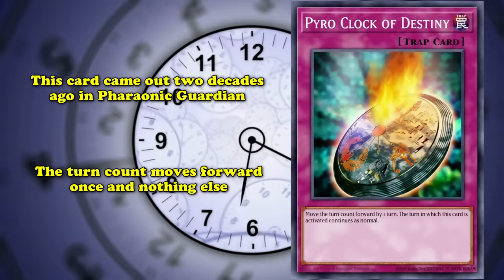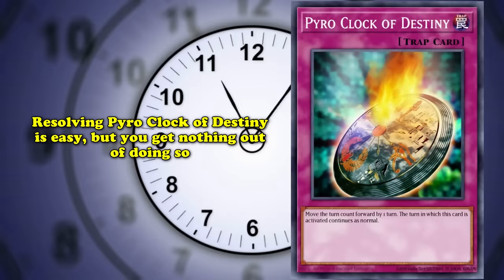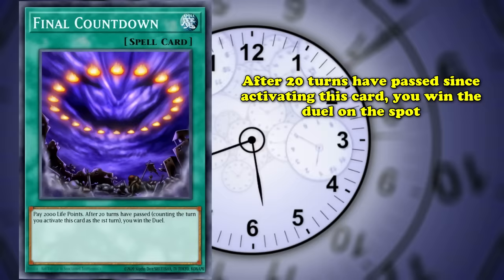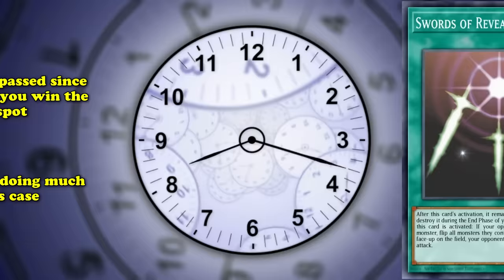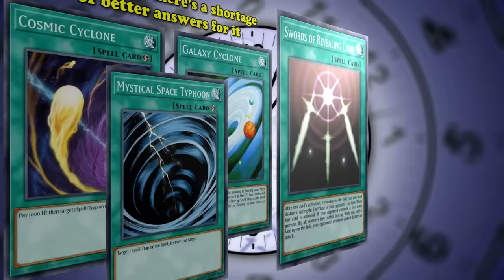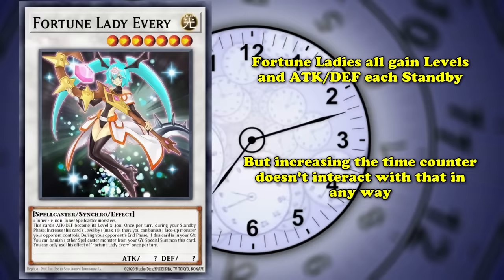Terraforma Gravity might be almost impossible to activate, but if you manage to get it flipped, something happens. Pyro Clock is the opposite — no special activation conditions, except nothing's going to happen if you do. It's the minniest one of minus ones. Are there situations where you might desire to increase the turn count with no other change? Sure, you might be working towards a Final Countdown victory — a card that will score you the game automatically 20 turns after you play it. It can skip through a third of your total wait time against an opponent who's hiding behind Swords of Revealing Light, but wouldn't you rather have a Mystical Space Typhoon or any other legion of similar back row removal instead? Even the Fortune Lady archetype with a playstyle that revolves around the passage of time doesn't benefit from Pyro Clock of Destiny, because simply adjusting the turn counter doesn't bring the game around — there's no extra standby phase here, just another number.